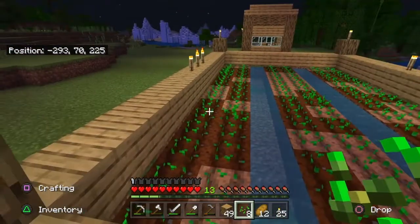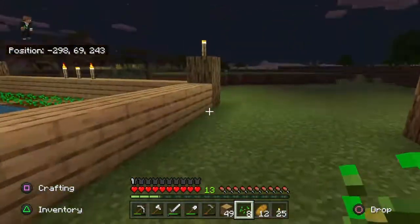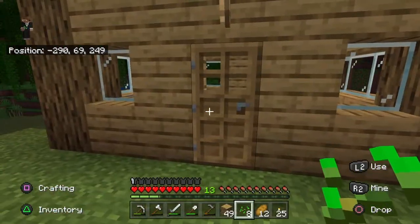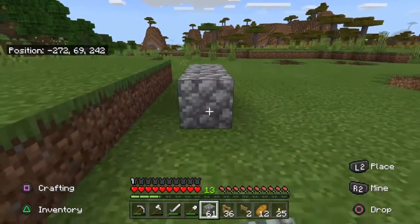We finished planting our garden. One other thing I noticed is that there were melons growing in the village, so I'm gonna wait for those to grow so I can get some melons and start planting those in my garden too. Now it's time to make our animal pen. I see a wolf over there — I'm gonna go tame that after I finish making this animal pen, but I'll show you what it looks like at the end.